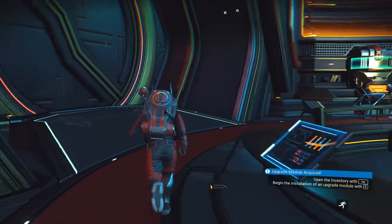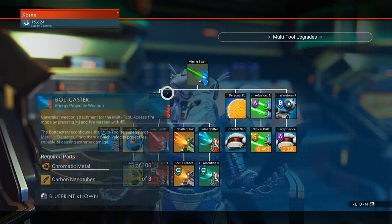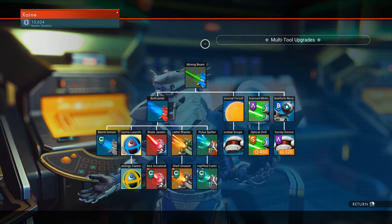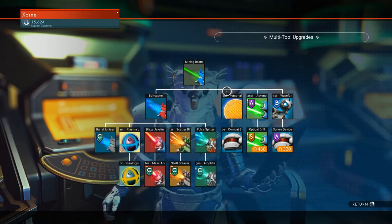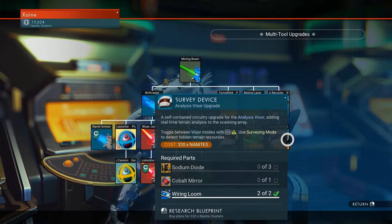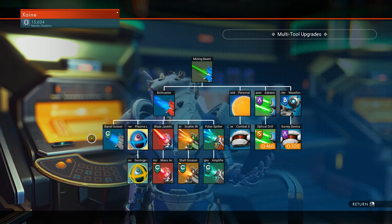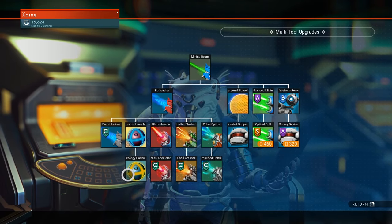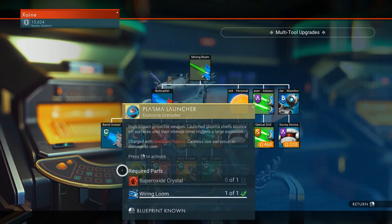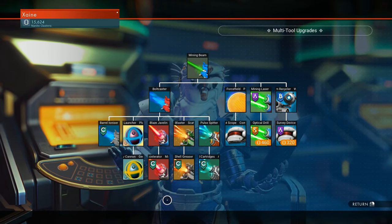Moving on to the Multitool: you start the game with Mining Beam and Boltcaster, giving access to the Personal Force Field, Advanced Mine Laser and Waveform Recycler, which then open up three more. The Boltcaster gives access to the Boltcaster upgrade, Barrel Ionizer, and Plasma Launcher — but not the Geology Cannon; you need the Plasma to get the Geology — as well as three other primary weapon modules.